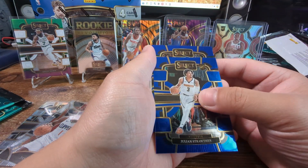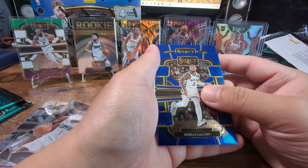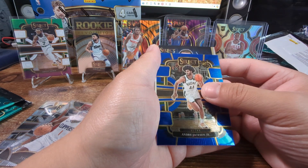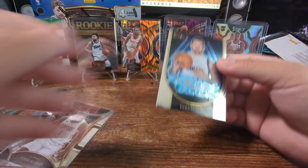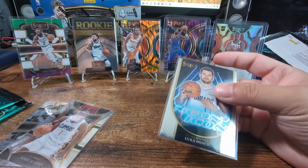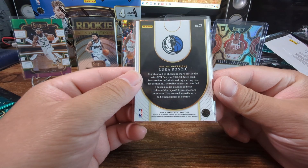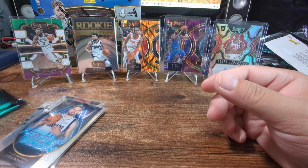Julian Strother, Damian Lillard, Andre Johnson, Luca on the neon icon - let's go! I'll take it. Not numbered or anything, but nice.